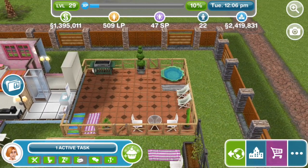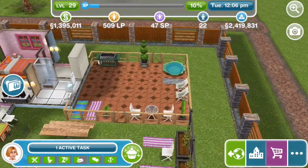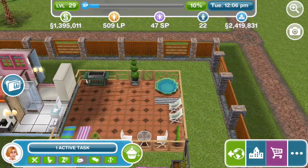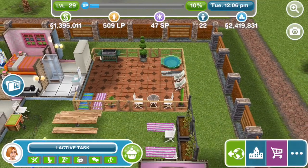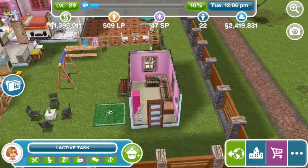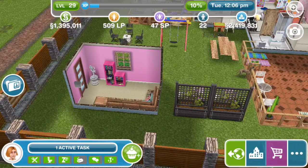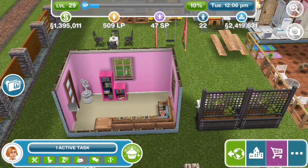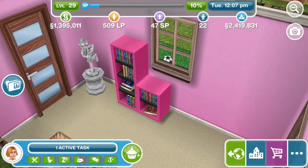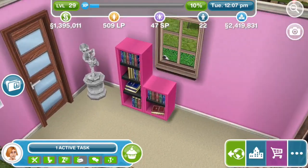Over here is a patio with a grill, chairs, a table, and a paddling pool for toddlers — that's a pretty shape. Basically, I like all the little touches throughout that make it definitely seem like a family home. There's one extra little room — another chill-out room, because apparently the other chill-out rooms weren't enough for the adults! It's got the make-out couch and a pink-themed bookcase matching the wallpaper, and a little Cupid decoration.